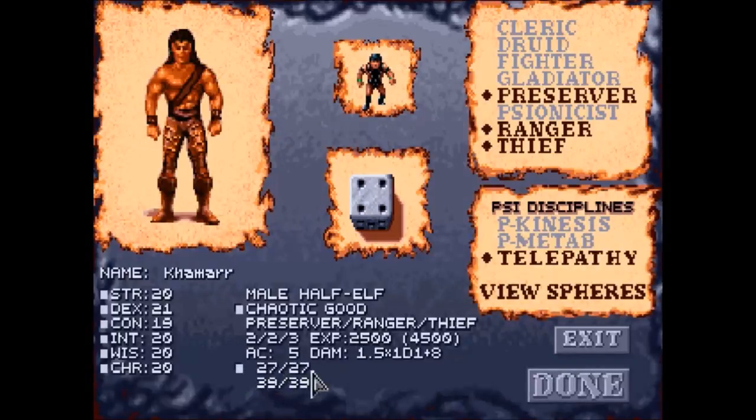I'm also going to max out his hit points. You may notice there are two sets of numbers here. Numbers on top are your hit points — how much physical abuse you can take before you pass out or potentially die. The numbers beneath are psionic power points — that's the pool of points we have to perform psionic powers. Unlike spell casting where it's slots per spell level, psionic power is drawn from a pool of points, and when you run out you can't use your psionic powers. Different psionic powers cost different amounts of points. We can also change alignment here — but right now we can only pick between good, neutral good, and chaotic good, because as a preserver we must pick a good alignment. And because we're part thief, we can't go lawful. So Kamar is done.